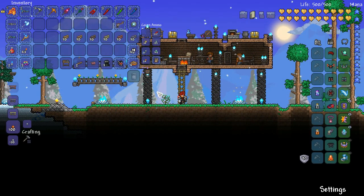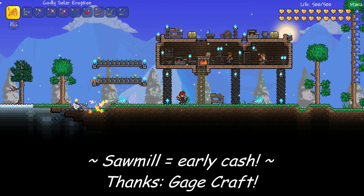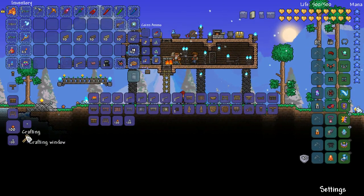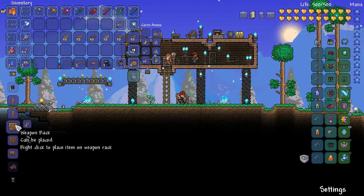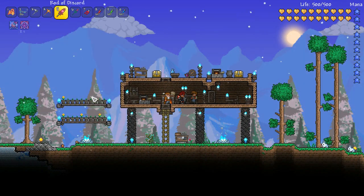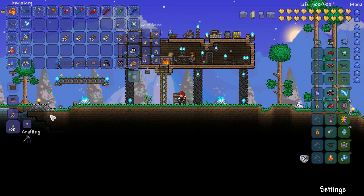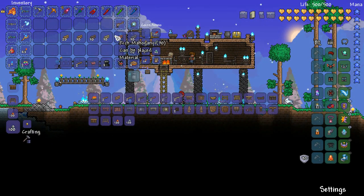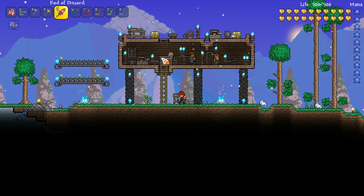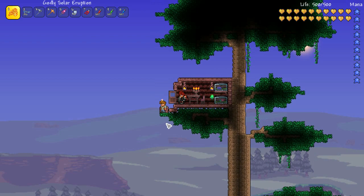The next tip was sent in by Gagecraft, and it's about using the sawmill to generate money early in the game. Wood is free and it's pretty much everywhere — you just chop it down and using the sawmill, you can make the weapon rack for 10 wood. You can then sell them to NPCs for 10 silver. That's a really great conversion ratio because the sawmill doesn't care what type of wood you use — boreal, rich mahogany, whatever. So you can get a stack of wood, make heaps of weapon racks, and sell them to the merchant for quite a bit of cash.